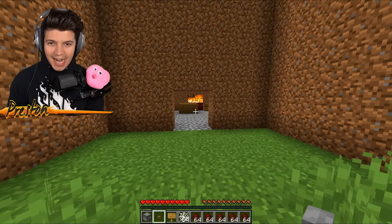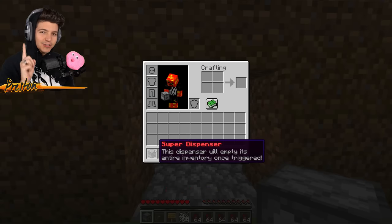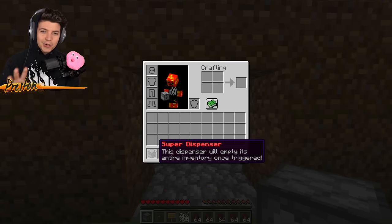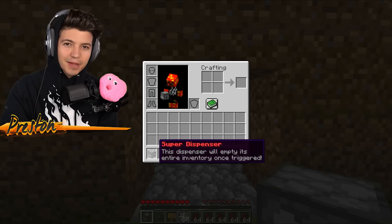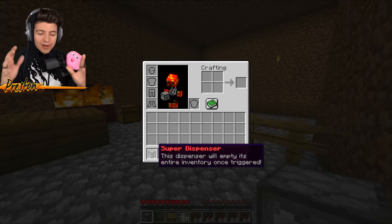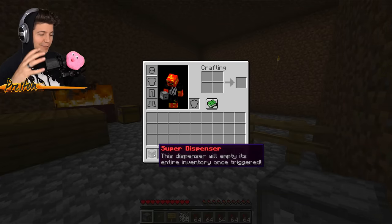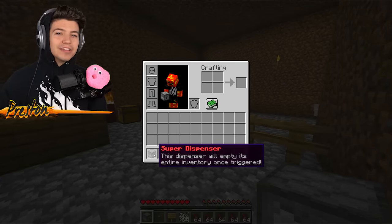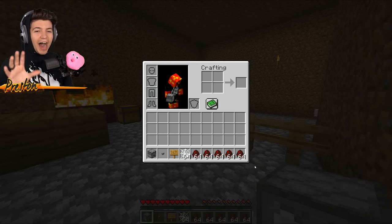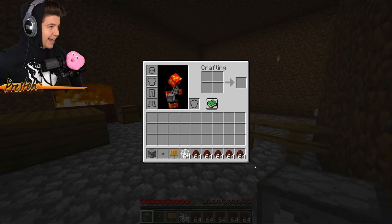It is time for our first prank, and this is not an ordinary prank. This is a super dispenser. If you've watched my previous Minecraft videos, you know what a super dispenser does — it's a dispenser that's super. Once activated, it will release everything you put inside of it, which means TNT, but most importantly spawn eggs. What I have in my inventory right now is five stacks of spider spawn eggs.